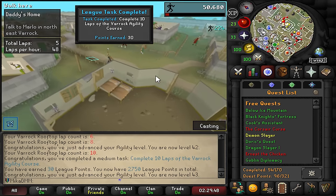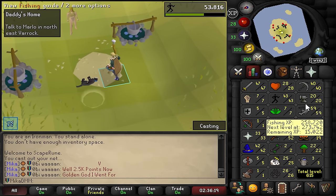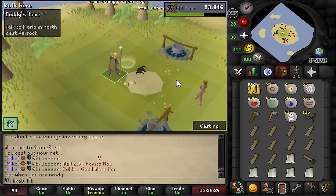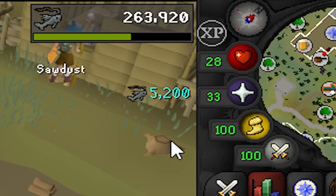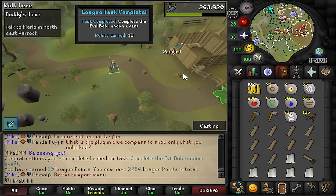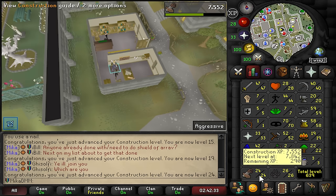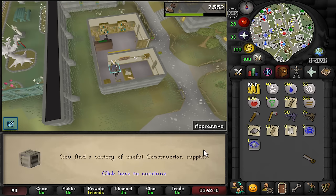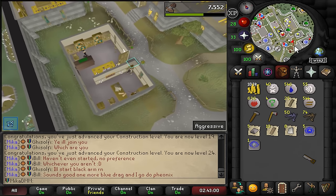Let's do Daddy's Home really quickly. I wonder how much XP this will be - we're 59 fishing. We picked up everything. 5,000 experience, but most importantly those 30 points out of nowhere. We take those. 3,200 construction, we're now 24 construction and we just finished Daddy's Home. Now I can go around and make some stashes.